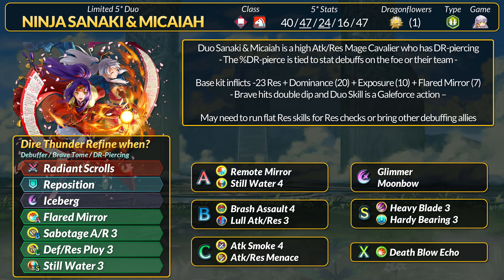Duo Sanaki and Micaiah are another hybrid combat-support mage. Very high base res to trigger Sabotage and deploy debuffs, and those debuffs give Sanaki her DR-piercing effect. If both her debuffs land, she reduces enemy DR skills by 80%. This is very strong because she has a slaying brave tome with extremely high attack, and Sanaki inflicts -23 res total. You then add Dominance true damage, Exposure true damage, and Flared Mirror as-combat-begins damage. In the 80% DR pierce example, Sanaki would get 20 Dominance true damage, add 10 from Exposure, and times 2 for brave hits. Without considering actual basic attacks or special damage, this is 60 true damage with 80% DR piercing. If you do not have immense resistance, unpierceable damage reduction, or the ability to neutralize debuffs, Sanaki will destroy you very easily.